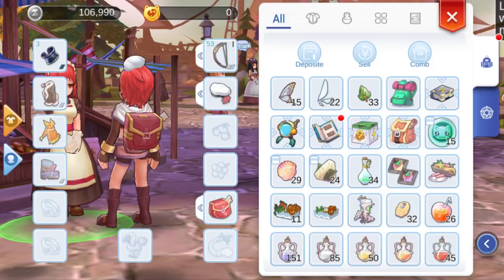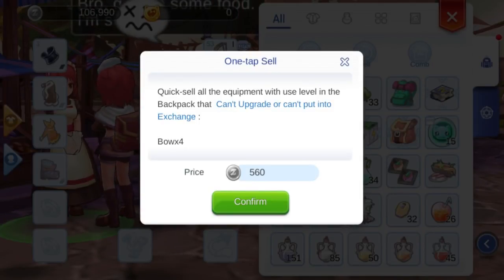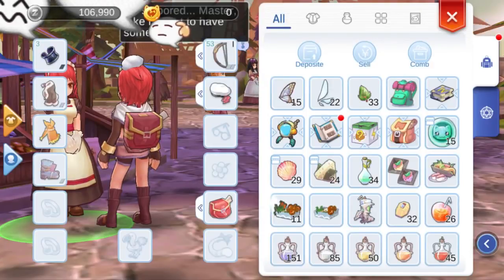The center button is the sell button. This will instant sell all garbage equipment in your bag that can't be upgraded or can't be sold to the exchange. This function is very useful since you will be looting many garbage equipment in your adventures.